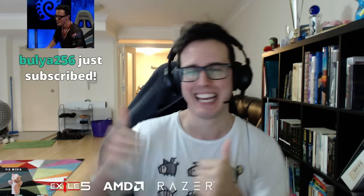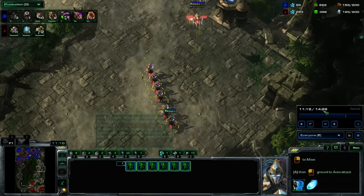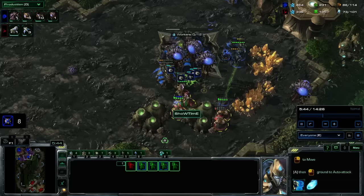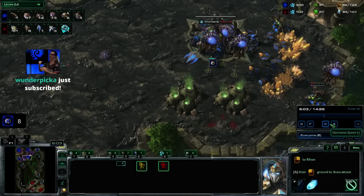If this is such a fantastic counter to mass phoenix play - and thank you Bulia for the sub - if this is such a good style, then why wasn't Snute just grossly ahead after building up that sick economy? After the first big adept pressure didn't really do that much damage, keep in mind: Snute didn't have the best map control, didn't spot that second pressure coming, took about 16 drones worth of damage from it. That was around seven minutes when the second pressure came back in.